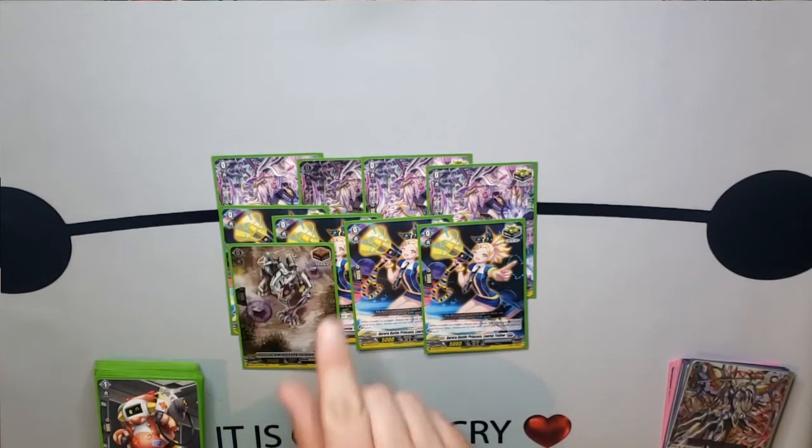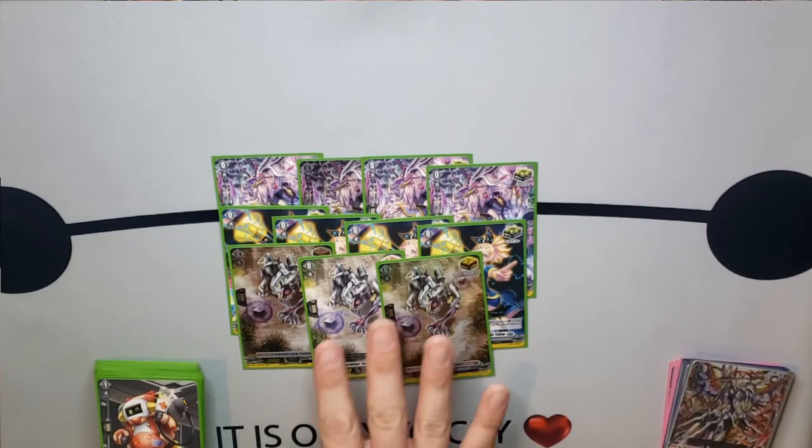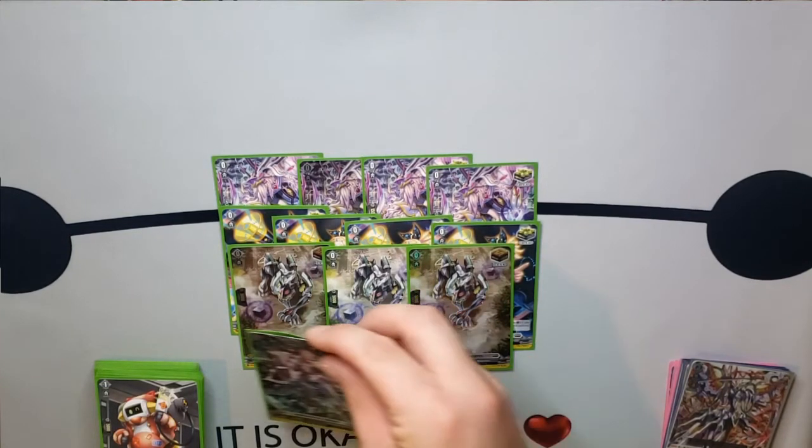Moving forward, we play a 3-of of the draw trigger, which is Cardinal Fane Full Gorse. Just a regular draw trigger. You can play these as front triggers — I just like to draw power just in case you need it. I think 3 is a pretty healthy amount to have in this deck.